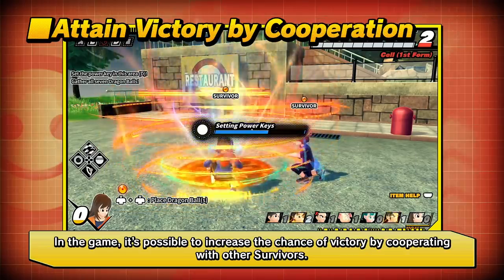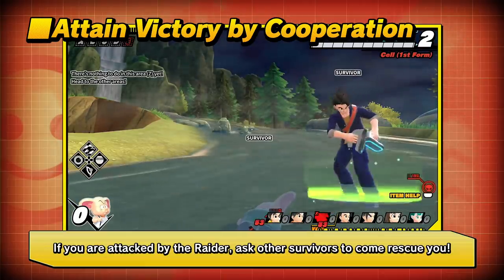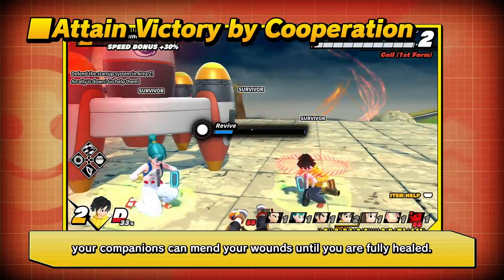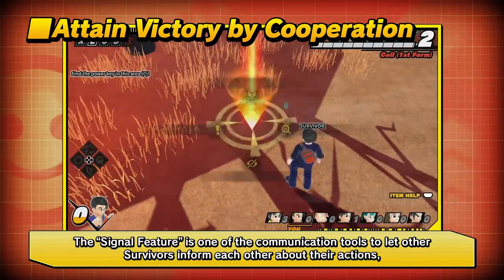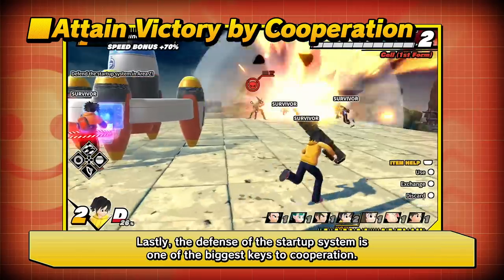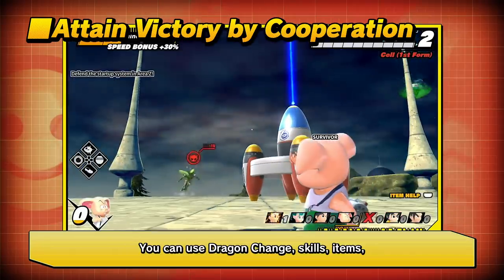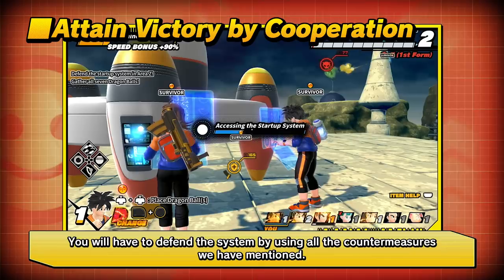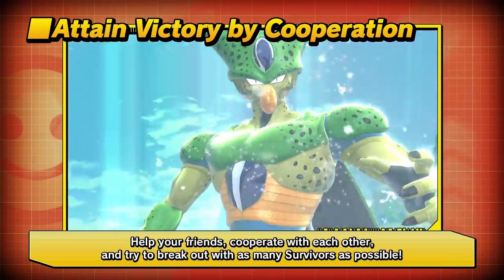In the game, it is possible to increase the chance of victory by cooperating with other survivors. If you are attacked by the raider, ask other survivors to come rescue you. If you are about to be defeated, your companions can mend your wounds until you are fully healed — don't forget to communicate. The signal feature is one of the communication tools to let survivors inform each other about their actions, the location of the raider, the location of items, and many other things. The defense of the startup system is one of the biggest keys to cooperation. You can use Dragon Change, skills, items, or even directly operate the startup system yourself to shorten the time it takes to complete. Help your friends, cooperate with each other, and try to break out with as many survivors as possible.